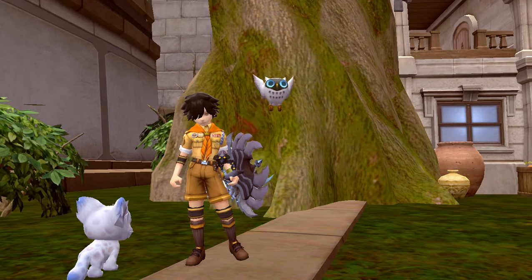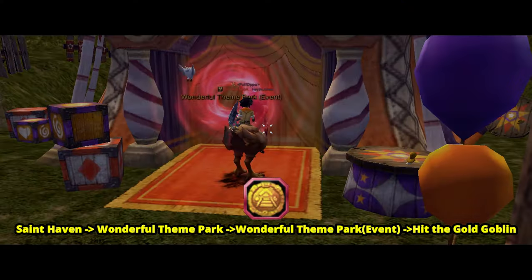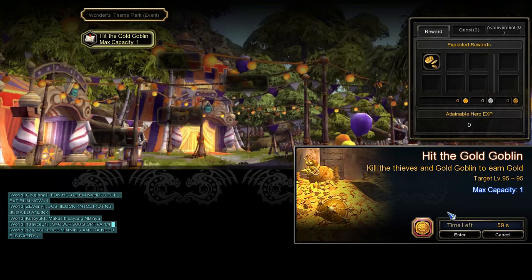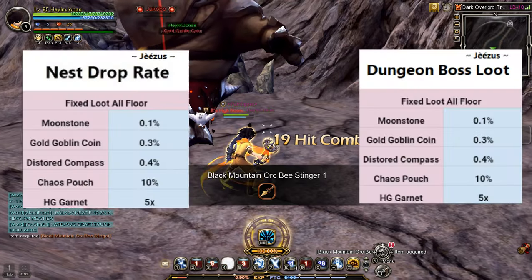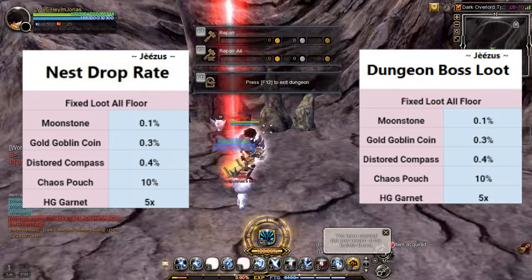For those who didn't know, the Gold Goblin Coin is used to enter the 'Hit the Golden Goblin' stage in Wonderful Theme Park, located at Saint Haven. Gold Goblin Coins can be obtained after clearing a nest or dungeon stage, with a low drop chance.